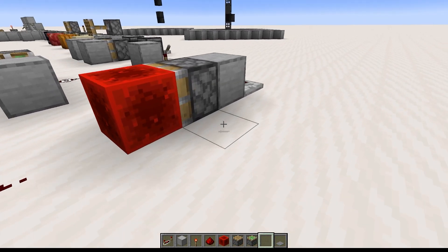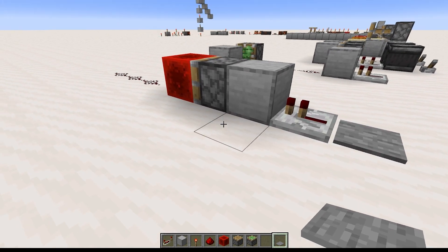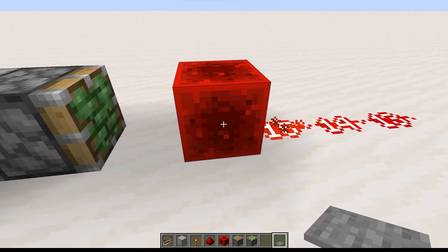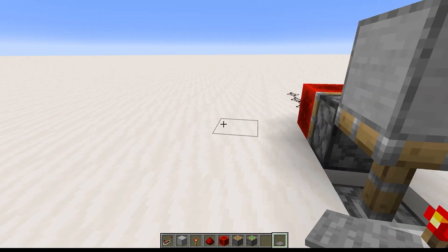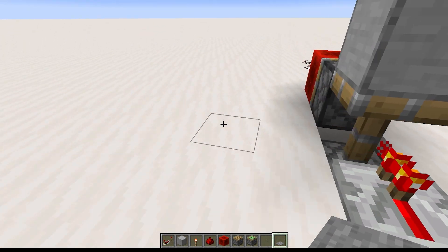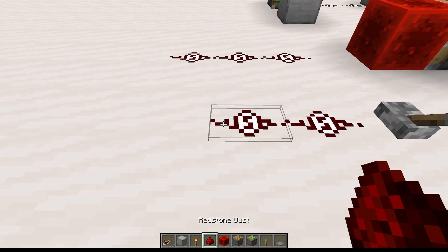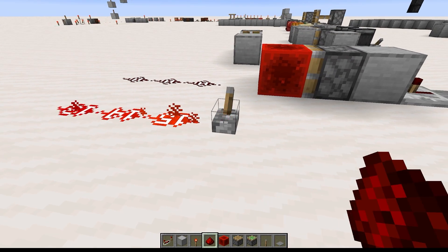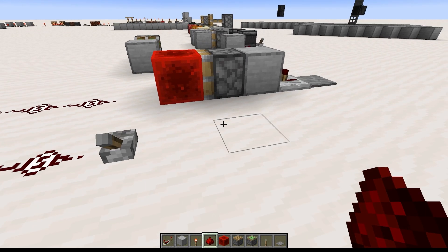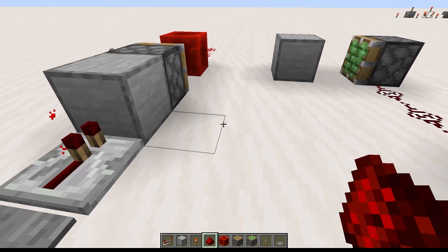I'll show you how useful the T flip-flop is in just a second, but first I'll show you how to build it. You start off with a basic pulse shortener, then add on another sticky piston and a redstone block, and have redstone dust coming out of it. Notice that it's not connected to the redstone block currently. Then hook up some sort of switch — a lever, button, or anything really — to the redstone repeater. When you activate it, the one-tick pulse pushes it out the first time you press it, and then pulls it back the next time. What we've created is something a lot like a lever: activate it once, it turns on; activate it again, it turns off.